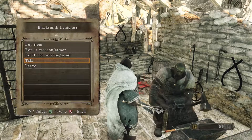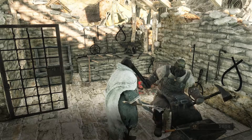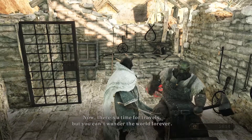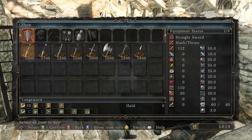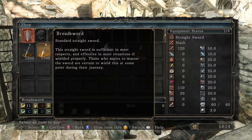We should have thought before buying that stupid club. Let's see what he sells — some basic weapons. He has a long sword: 'This straight sword is sufficient in most respects and effective in most situations if wielded properly. Those who aspire to master the sword are certain to wield this at some point in their journey.' We also have a broad sword, which says basically the same thing — slightly different weapon.